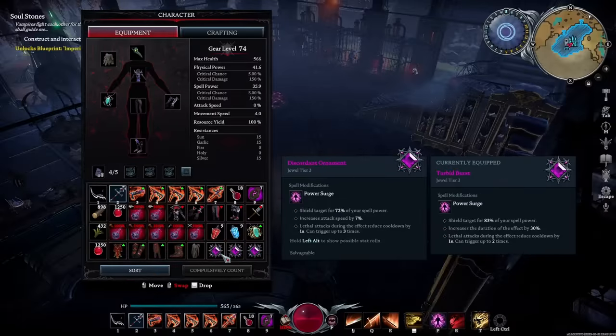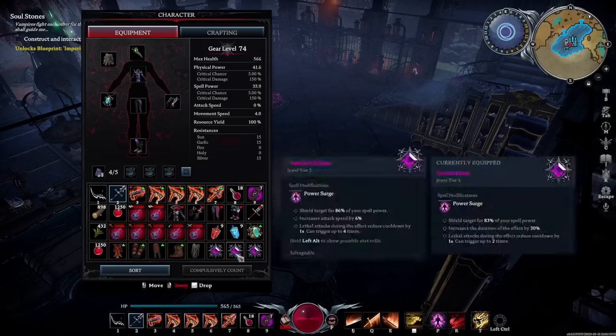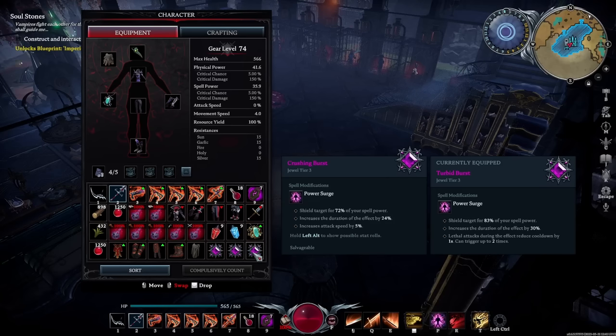You can get increased attack speed to boost your attack speed even more. One of the ones I really like is lethal attacks during the effect reducing the cooldown by one second, and that stacks anywhere from one to four times. So any combination of shielding, increased attack speed, increased duration, or lethal attacks reducing the cooldown are all absolutely fantastic things to look for on the Power Surge jewel.